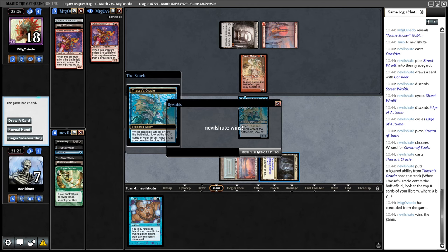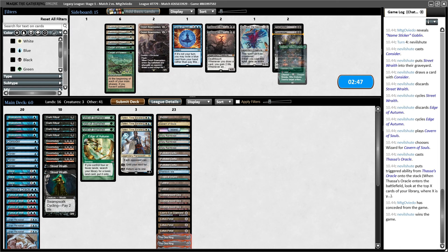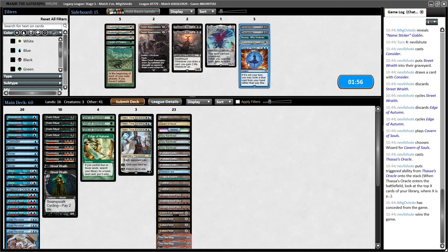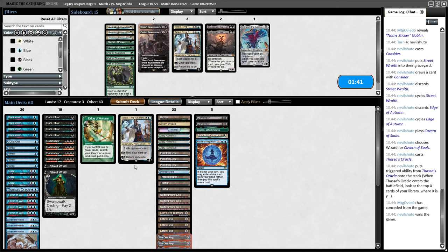For this matchup we have the Dismembers for sure. Boseiju is reasonable just as a way to kill a Chalice. We may want a third creature removal spell, but except for Magus of the Moon, this isn't a matchup where killing one-for-one creatures matters much. If they go Magus of the Moon and we have access to white mana, we can float white and kill it. Probably we want Force of Negation for the Chalice. We don't need the Veils of Summer — they can go.